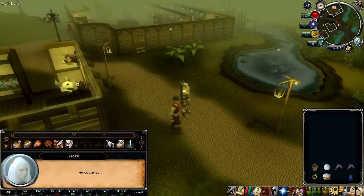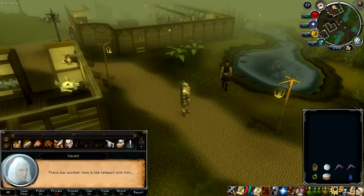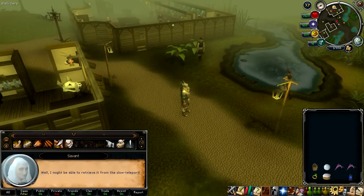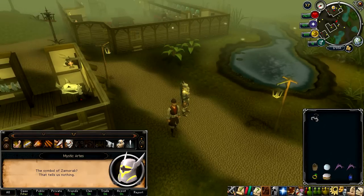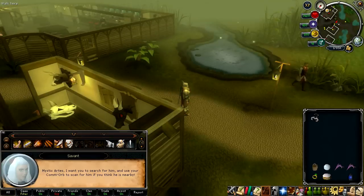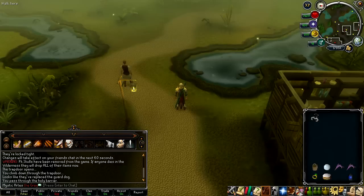Savant reports that Solus got away and that another item was in the teleport with him - possibly retrievable from the slow teleport, giving a clue to his second location. It turns out to be an unholy symbol, pointing to the Spirit of Scorpius area. Since there's no direct teleport there, head to the red salamander area near the chaos altar.